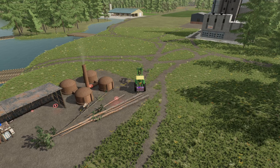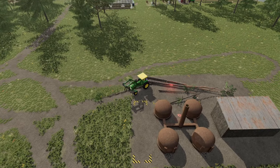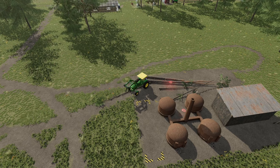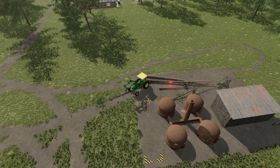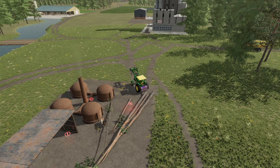G'day everyone, welcome back to my Corpy series. I've just been dragging a few logs over to the coal production. I wanted to get this area cleared out because I think I'll put my last sheep pen in here. I was considering what else I could put, or maybe a couple more greenhouses, but I think the sheep pen will go there pretty good and it's sort of out of the way.